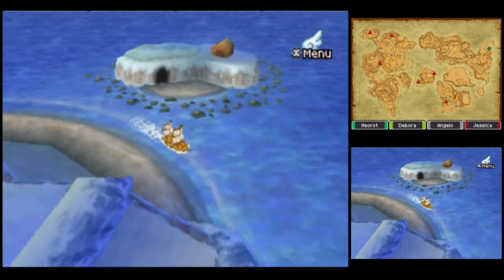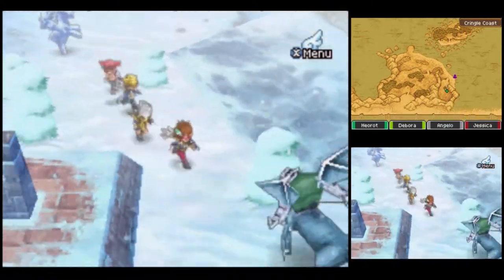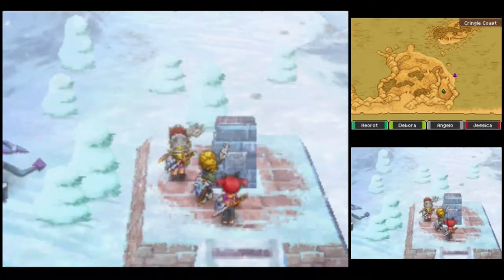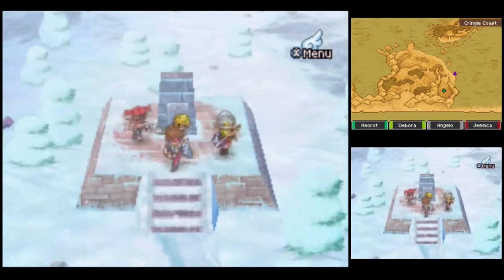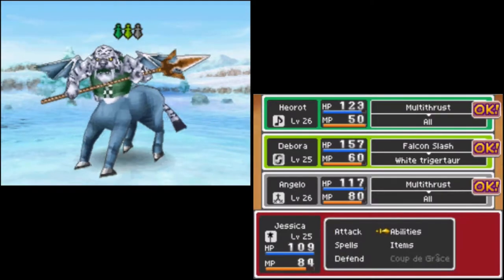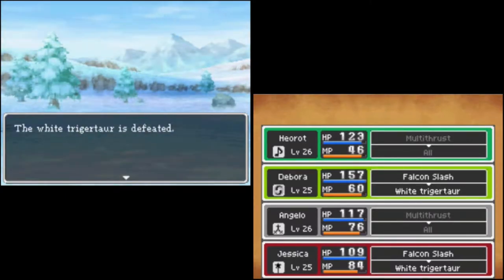I'm just going to take the ship down to the eastern part of the coast. Next, we'll explore this area. And we can find some magic waters around here — three magic waters, how nice. A white trekkertar. So long, white trekkertar.